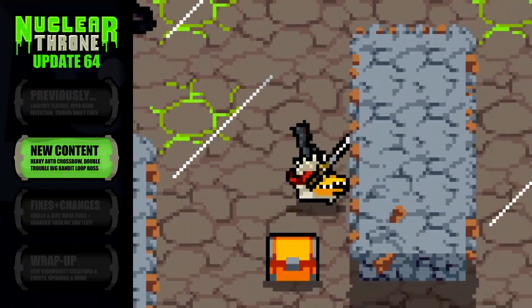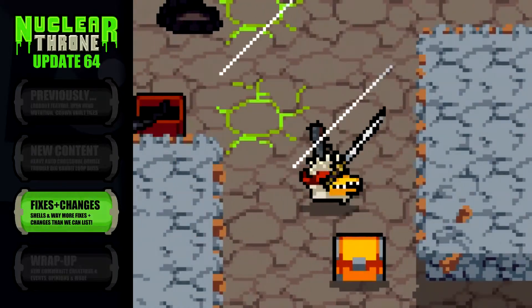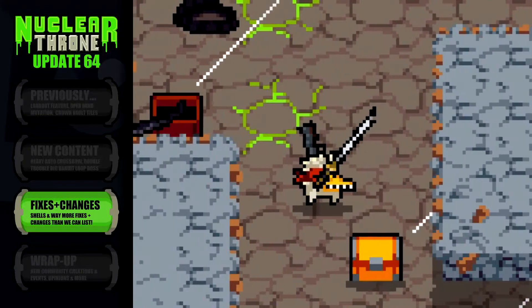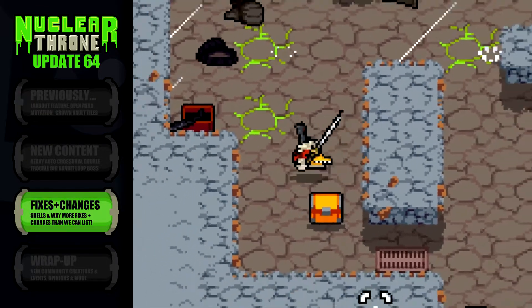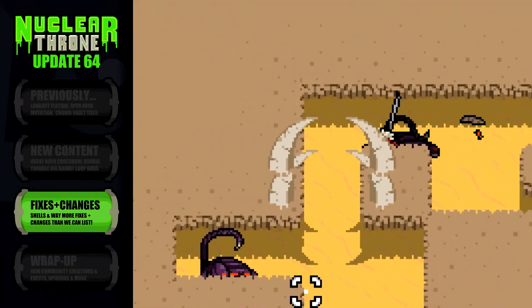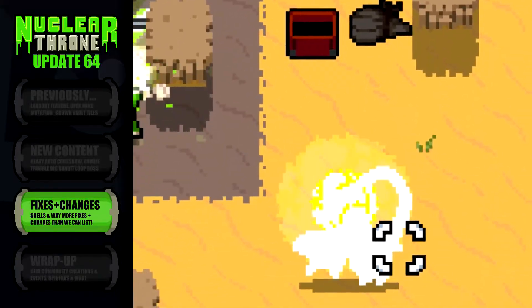So let's check out the fixes and changes for the week. A considerably game-altering change is made to shells this week, adding a temporary damage boost to shells when they're first fired. In other words, enemies closer to players getting shot by the shells will take more damage than those off in the distance. This seems to be indicated visually by the shape of the shell — round at first, then oblong later.